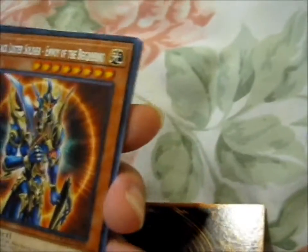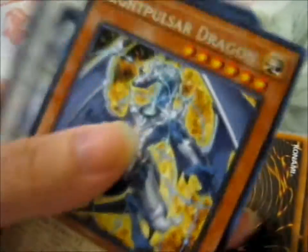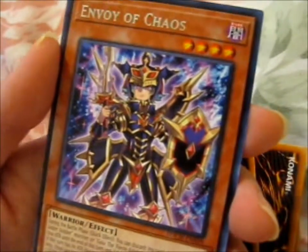Yeah, I'm pretty sure I had this in an ultra rare. Anyway, here's a Gearbreed — it's got some nice weaponry on there. Light Pulsar Dragon. Stardust Dragon. Envoy of Chaos.